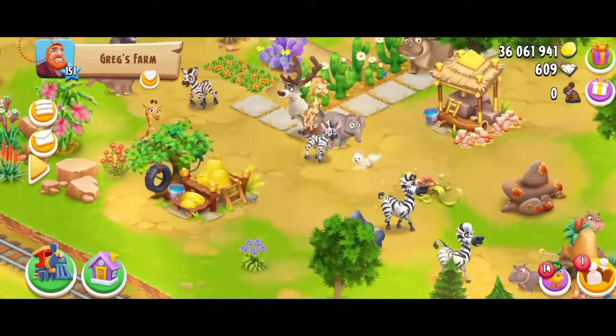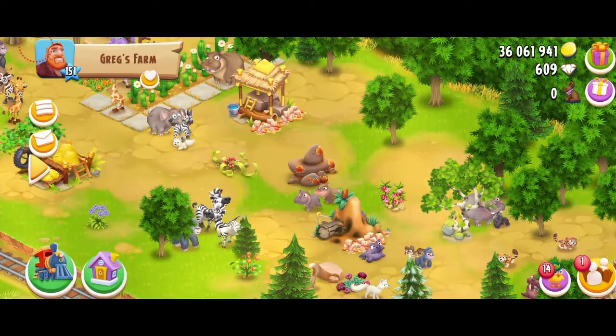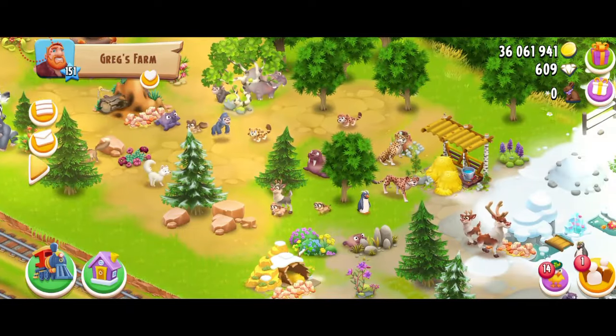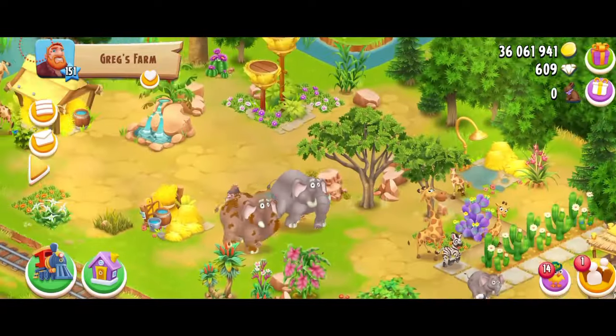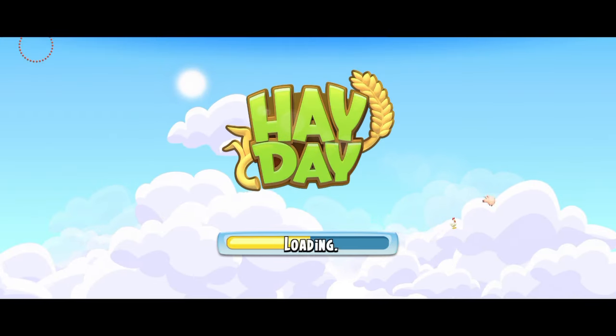I'm just going to do a little quick search. My eyes usually get blind at this time when I'm trying to find the new animal. I just can't find it. I don't think there's any new animal here — I don't find the ostriches. Or maybe they're here but I can't see them. I'm not even going to take any risks.